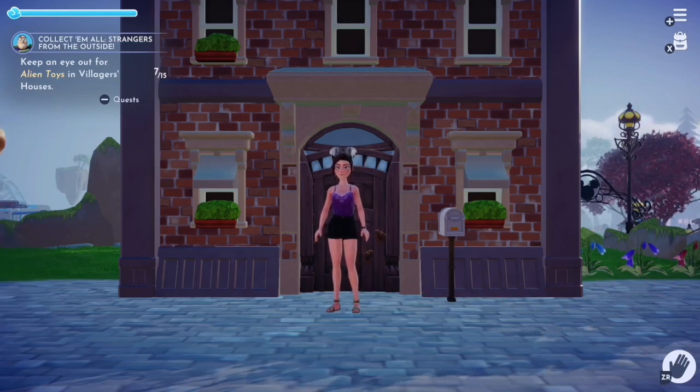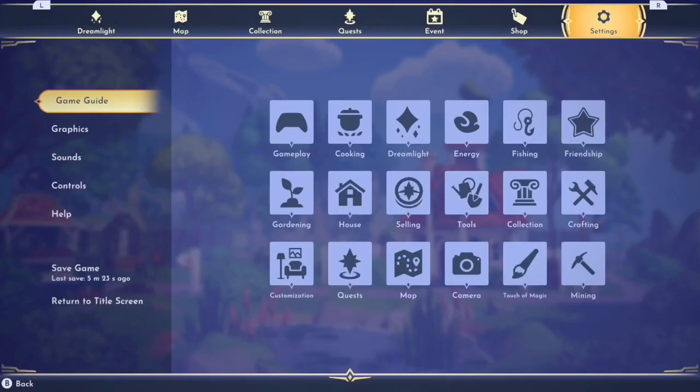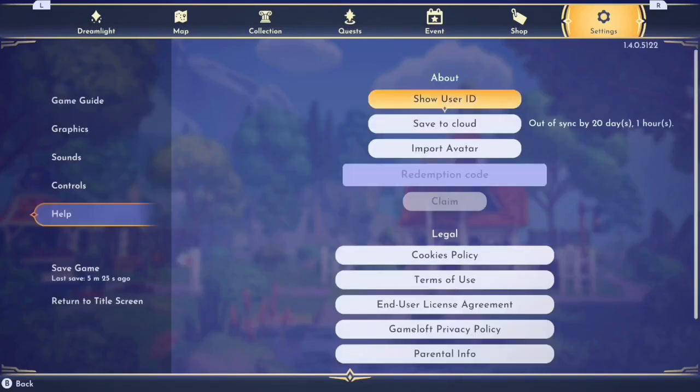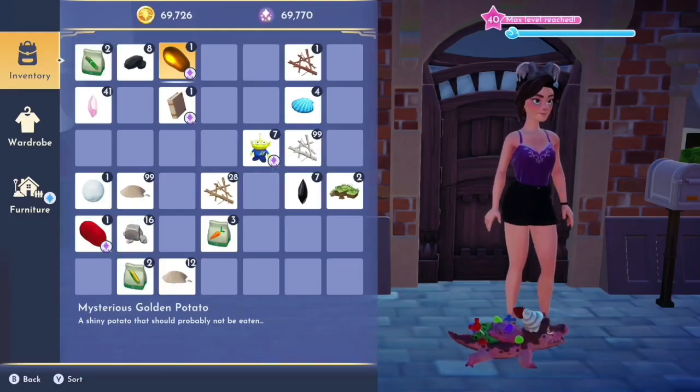To start off our adventure, we need to redeem our golden potato. We get our golden potato from a redemption code that Gameloft sent us. We just go into our settings, put the code in — you can pause the video here to get the code off the screen — and then once we claim it, they send us the potato in the mailbox and we can start our adventure.